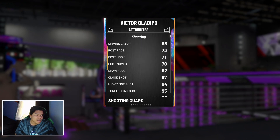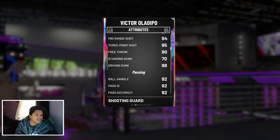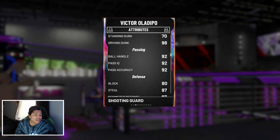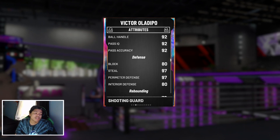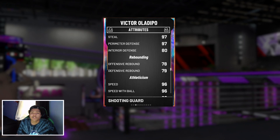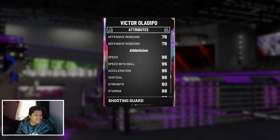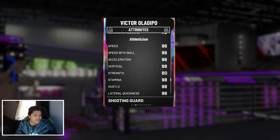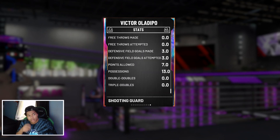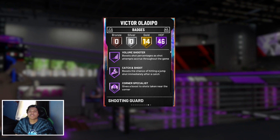He's got 98 driving layup, 94 mid-range, 95 shot three, 98 driving dunk, 92 on his ball handle as well as his pass accuracy and IQ. His block is an 80, which is pretty good for a point guard, pretty good steal and perimeter defense almost as high as it can get. Defensive rebounding also pretty good for a 6'4 guard. Speed 96, speed with ball 96, acceleration 96, lateral quickness 98 — pretty good card. He can hold some defense as well and he has all the badges you really want.